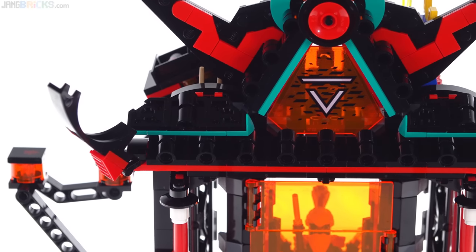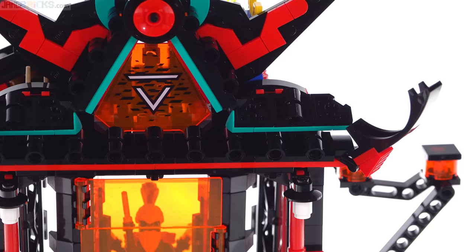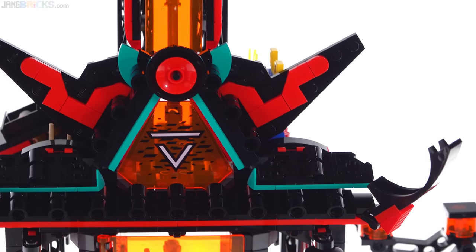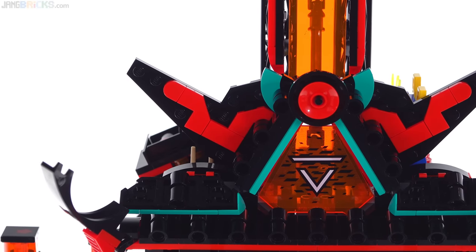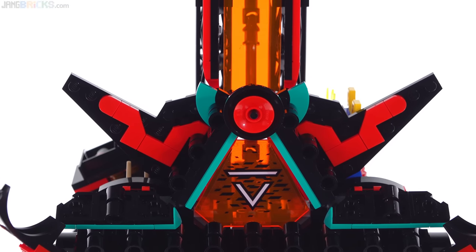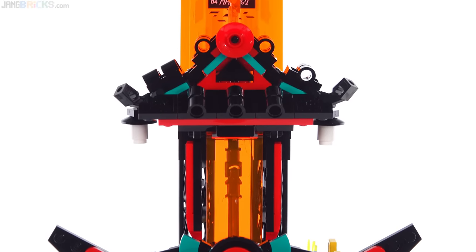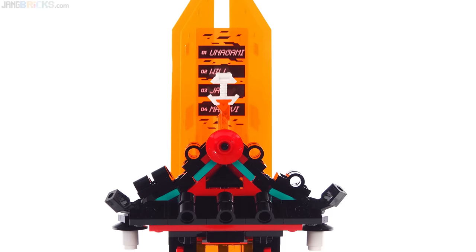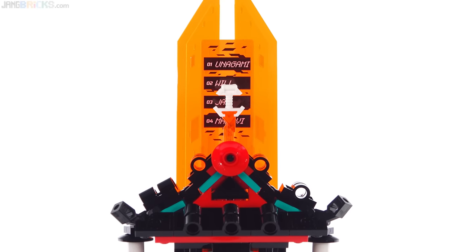There are some stickers used but not too many. They are clear-backed, so you do need to be careful about dust and air bubbles, especially against the transparent colored pieces they get attached to. This is a really nice assembly, building in every kind of different direction. It's a pretty tall tower, and the idea is that you need to get all the way to the top where the leaderboard is displayed.